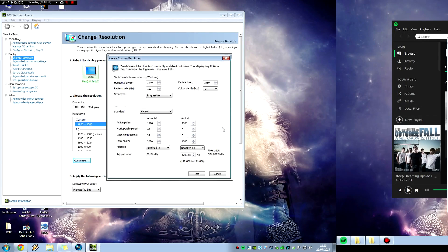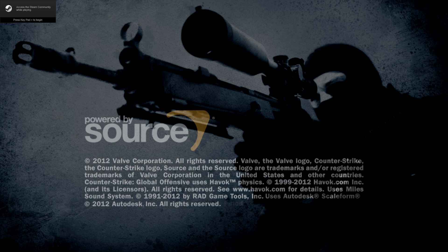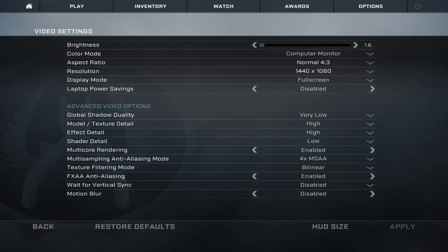Once this is done, click Test, confirm Yes, and it should add it to the list — yep, it's there now. If we go into CSGO, go to Options > Video Settings, select 4x3, and the resolution is there. And you're golden. If you've got any more questions, please ask below. I've made this video like 8 times because I'm so rusty making videos. If you've got any questions, ask below and I'll answer you.